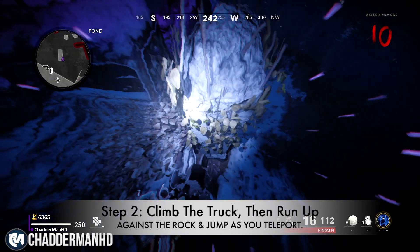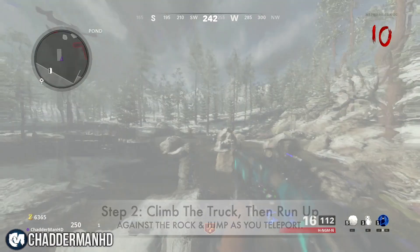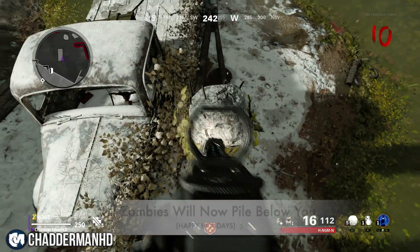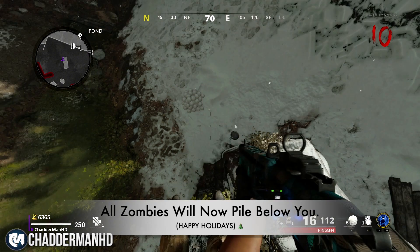You want to jump as soon as you teleport, and if done correctly guys, you should be placed hovering on top of this rock. All the zombies will pile up below you, which is absolutely awesome, and you can pick up the drops as well.